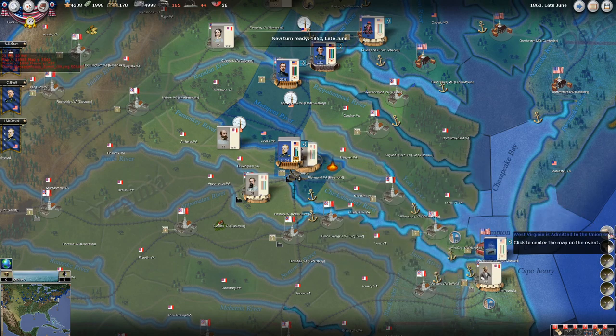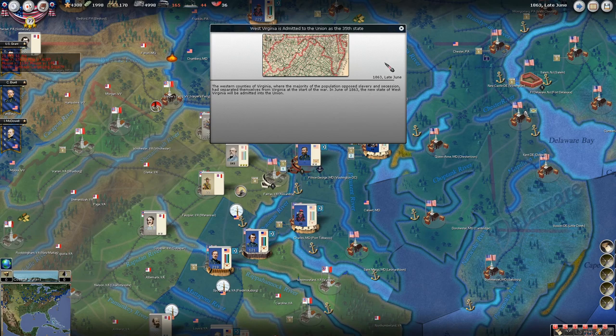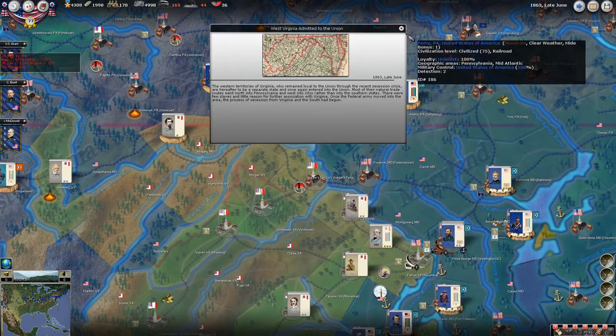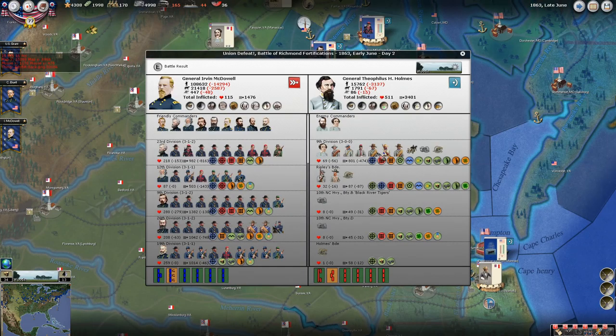West Virginia has been admitted to the Union as the 35th state. We were defeated in one battle in the Richmond fortifications — I had 130,000 men and lost about 17,000 of them. It's so frustrating that we can't seem to finish them off.